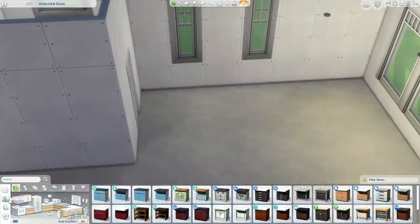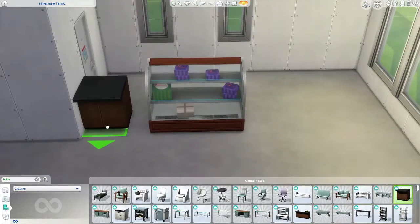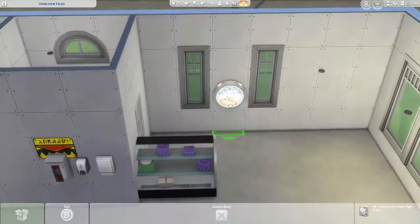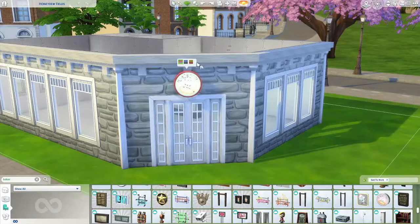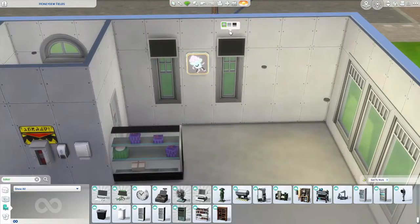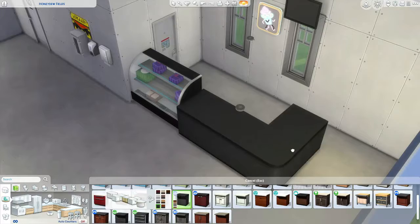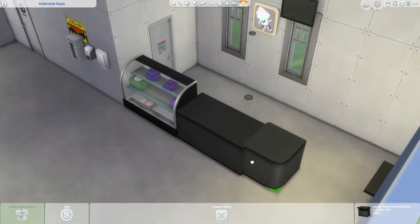For this build, I decided to have a staff room and a bathroom. I tend to put that into all of my community lots because I think it's important — sometimes if you send your Sim to a lot and there's no bathroom, it's kind of frustrating to have to send them back home or cheat their needs. So I always try to remember a bathroom and figure out a way to implement something that will fulfill all your Sims' needs in one space.